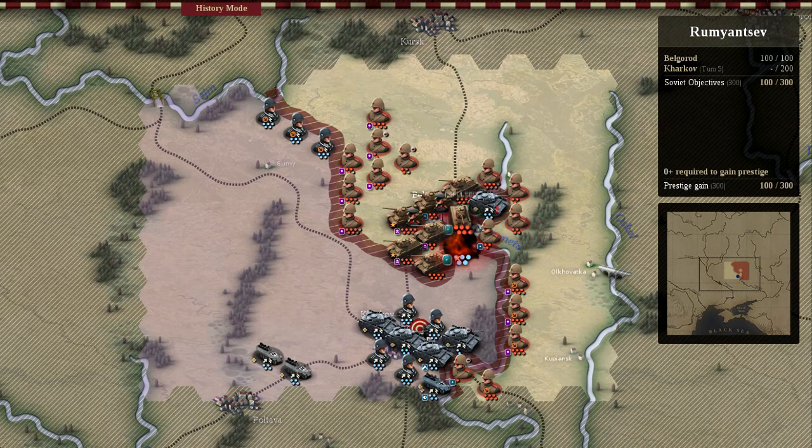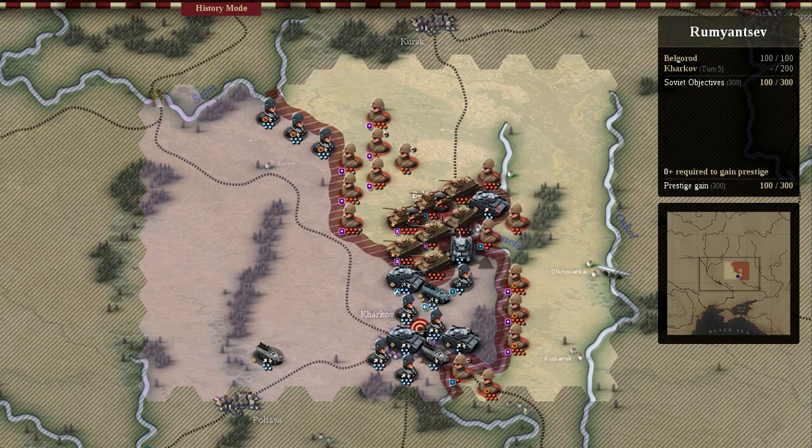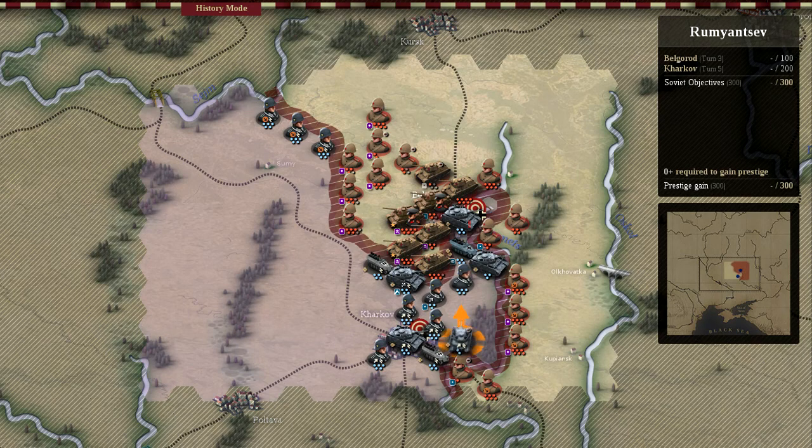It looks like the German AI is bringing in more mechanized units. Those mechanized units will be very hard to eliminate. One of our divisions is only worth about half of one of those Panzer divisions the Germans have. When properly employed, those Panzer divisions can be entrenched in various locations that make them almost impossible to dislodge without suffering massive losses.